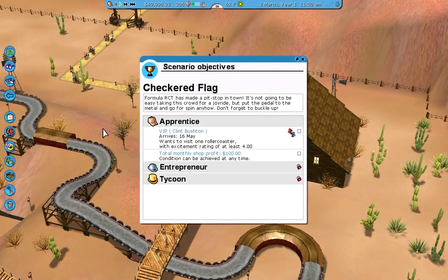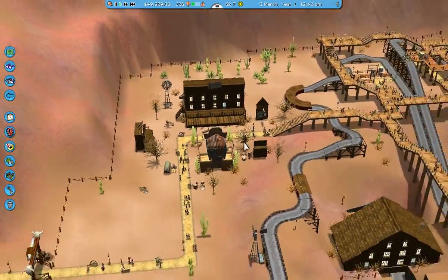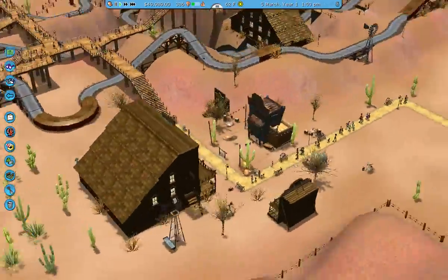So for our apprentice objectives, we have a VIP — Clint Bushton. He wants to visit one rollercoaster with an excitement rating of at least four. And we need a total monthly shop profit of a hundred dollars. And then we're back into sort of a Western theme still.